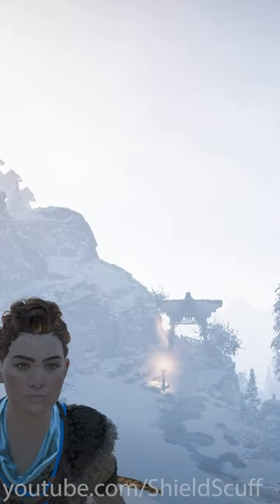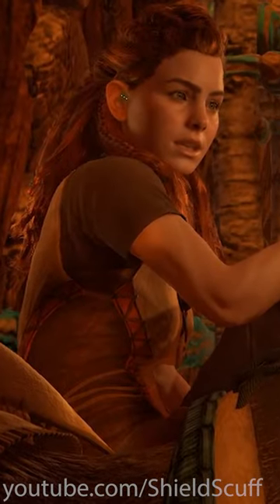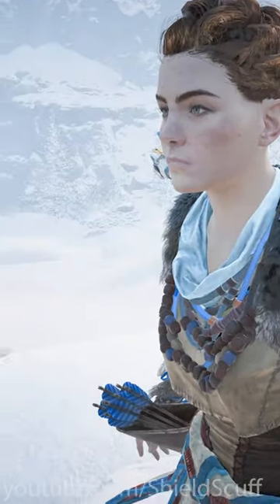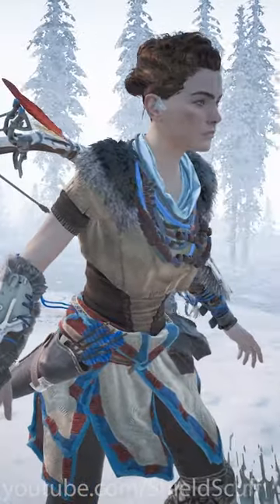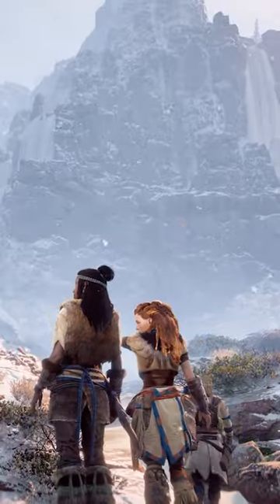If the game is paused or otherwise frozen while loading assets, the models may appear T-posed and without any physics-influenced objects loaded up. In this case, Aloy's flowing mane. But hey, at least it won't get caught in the machines.